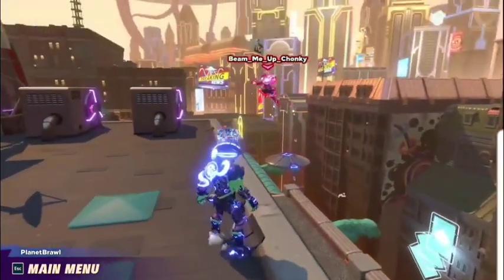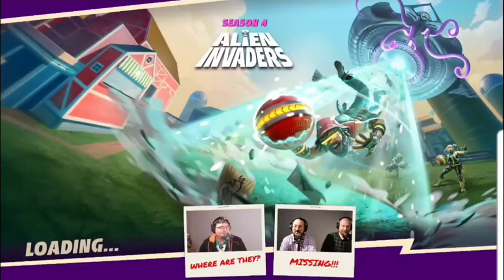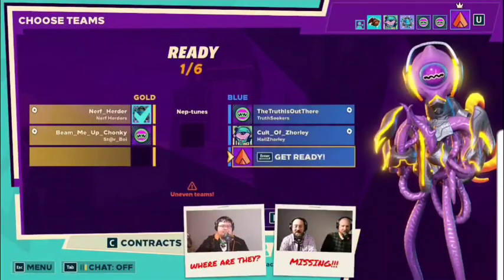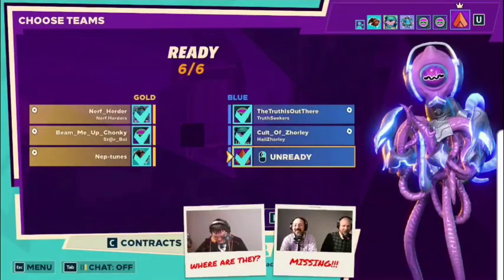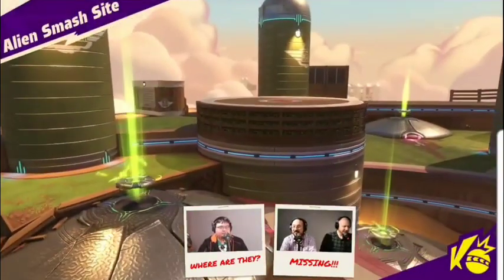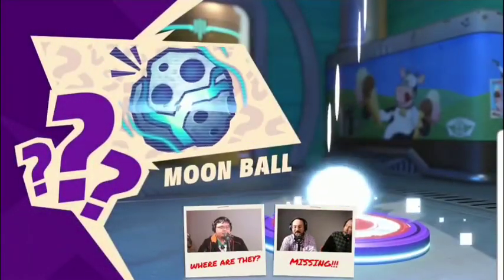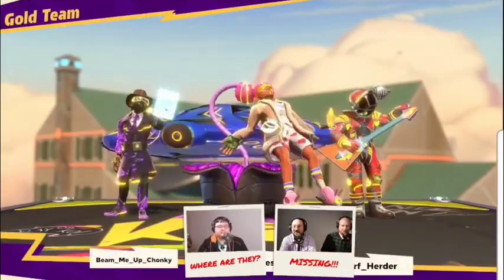We have more secrets to reveal soon, but Carlo is going to start us off in Team KO. We're now rocking a new full alien outfit. Here we are at Alien Smash Site — our new map, and our biggest map yet. You've got those saucers to fly around on, so it ends up shrinking the feel of it, but it is a big map.